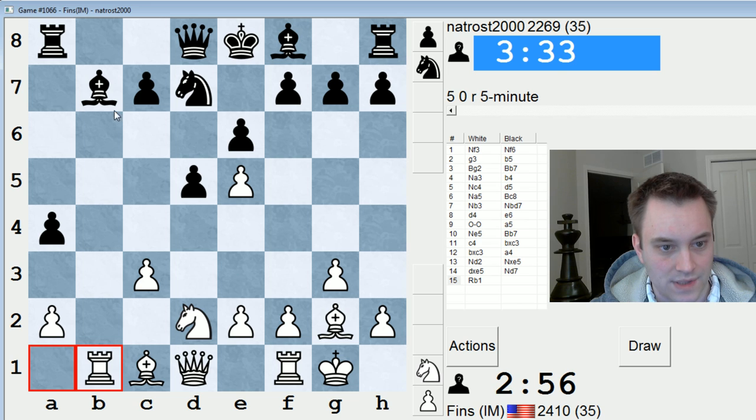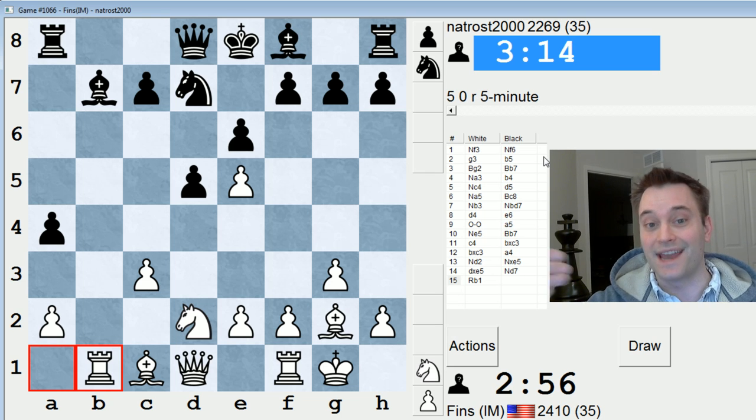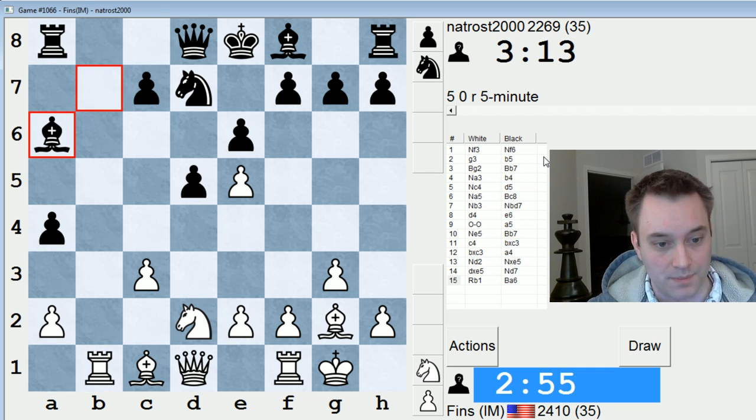Probably he'll play Bishop to C6, but then maybe Knight F3 followed by Knight D4. And that piece is not the most comfortable in the world on the C6 square. A lot of people play B5 on move 2, by the way, because it's an extended fianchetto as opposed to playing just B6, and it is attractive in some regard for black.